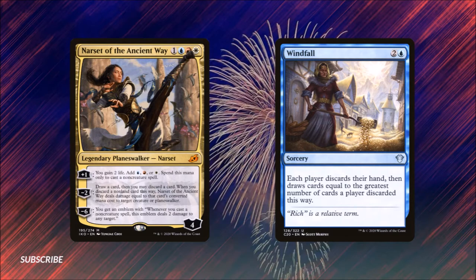Her minus six ability is: you get an emblem with — whenever you cast a non-creature spell, this emblem deals two damage to any target. This deck is heavily based around two things: cycling and Narset's abilities. Her plus one supports us and ramps us at the cost of only being able to use that mana on non-creature spells.